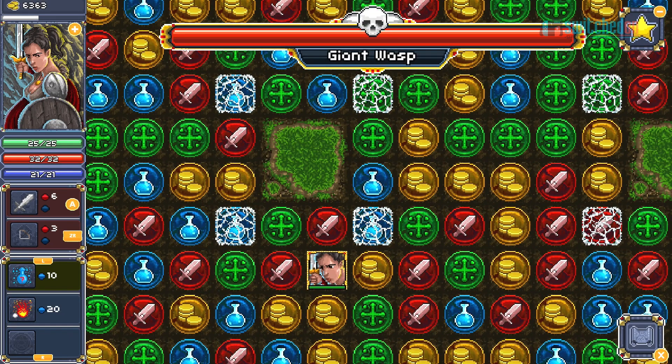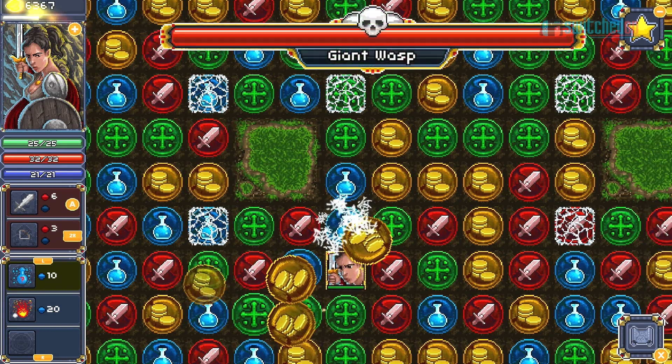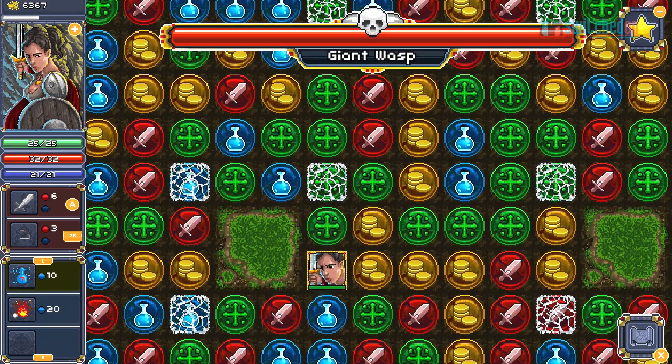Enemies skip around the board pretty much ignoring the restrictions of gem movement and are often hard to make out at first glance against all the other gems. The larger boss enemies, though, can really trap you in a corner if you're not careful, and they were the only levels where I felt any sort of threat.